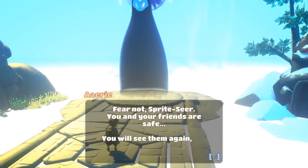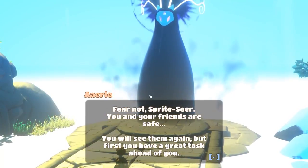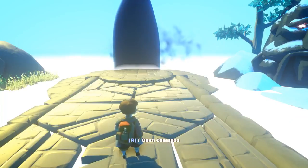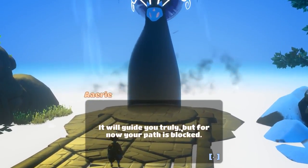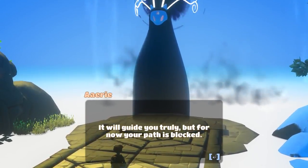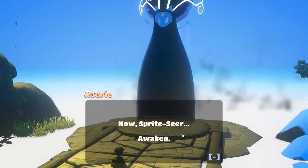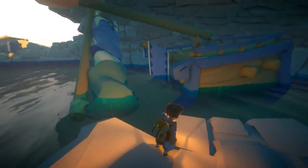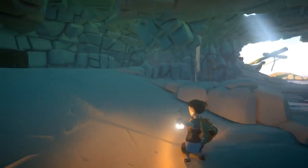Everyone's apparently dead now. A spirit says 'Fear not, spirit seer, you and your friends are safe.' Bullshit — I just saw everything blow up. She says 'You will see them again, but first I have a great task ahead of you.' This sounds like the mafia — they're definitely dead and they just want me to do something. She introduces herself as Airy, once proud protector of these lands, and asks to see my compass. She says to use it whenever I'm lost, but for now my path is blocked. 'Find my family and they will lead you home. Spirit seer, awaken — your journey has only begun.' So we got a special compass and now we're in a cave.